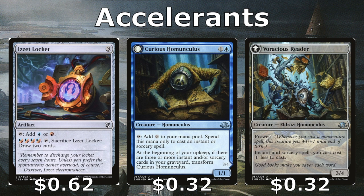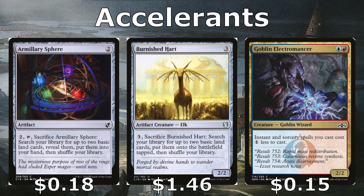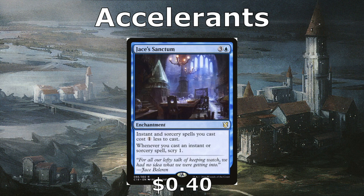We also have Millari Sphere, which smooths out our land drops, Furtive Heart, which helps get extra lands to the battlefield early, and Goblin Electromancer, which like Voracious Reader reduces the cost of all our instants and sorceries. Last accelerant is Jace's Sanctum — a four-cost enchantment that reduces the cost of instants and sorceries, and gives us a scry 1 whenever we cast one.